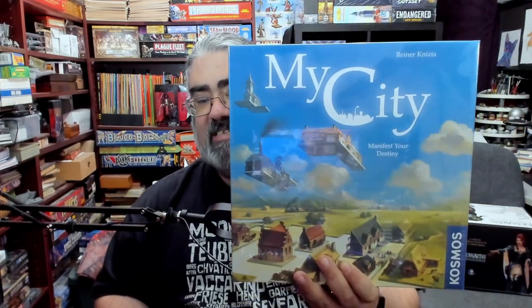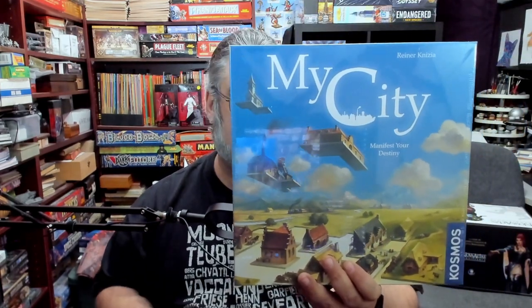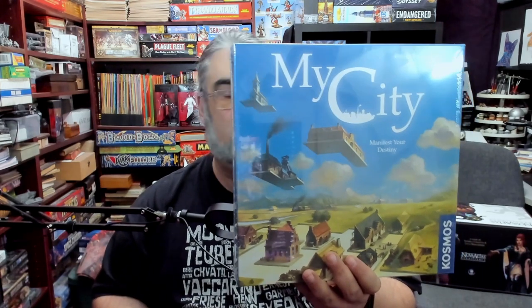I am Mo Tuzano, the tabletop bellhop, your cardboard concierge, working with you to make your game nights better. Today, what I am hoping to do for you is let you know if this game, My City from Cosmos, looks like the kind of game that'd be right for you and your game group.